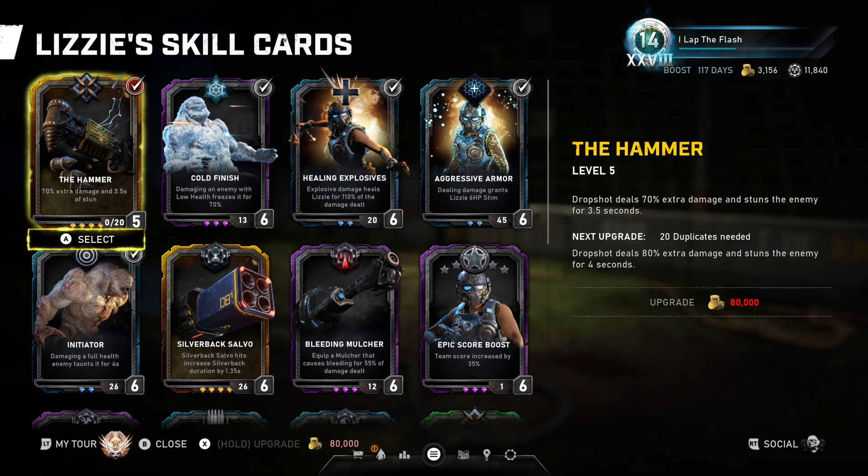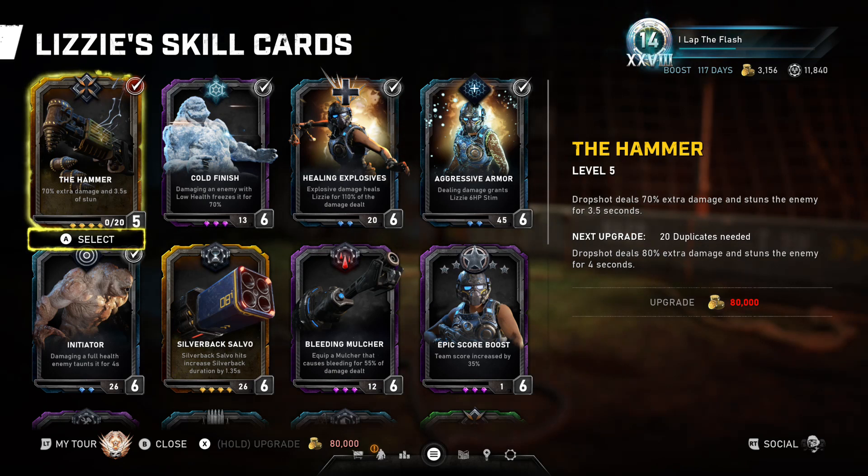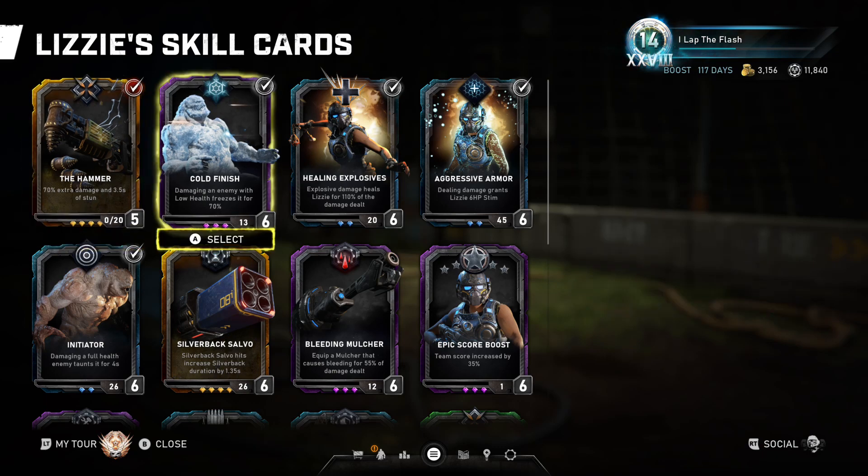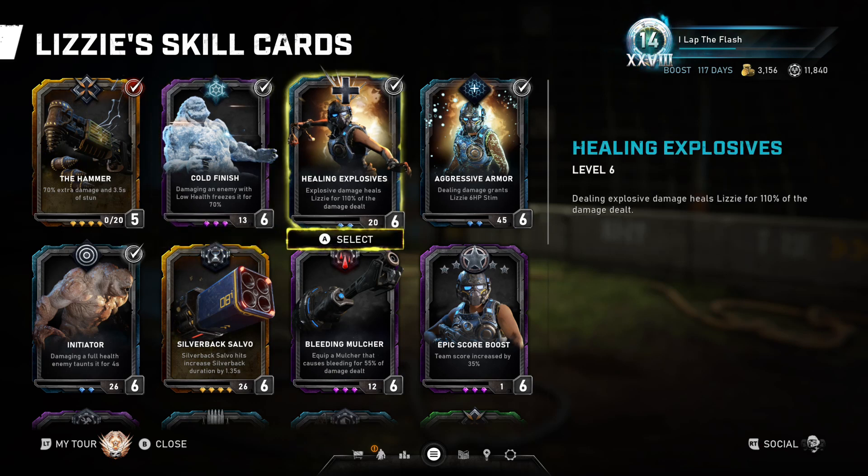To get into the perks, I'm going to start off with best card setups for Horde and Escape, perks you should buy, and then get into the cards for new players. For Horde, I have two different setups — one for if you're using the barrier glitch that currently exists, and one if you're not. If you are using the barrier glitch, you're going to need the Hammer for the stun. We're also going to be running Cold Finish, so we deal damage when their health gets low and execute them. This setup is for if you're just going to be holding onto the Dropshot and spamming Dropshots and not really getting into your silverback.